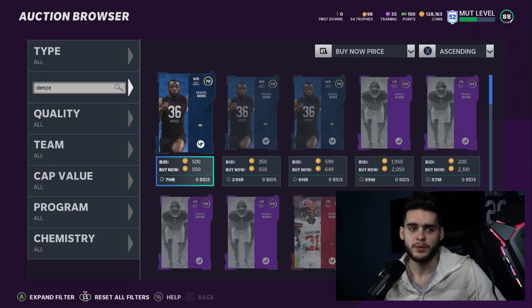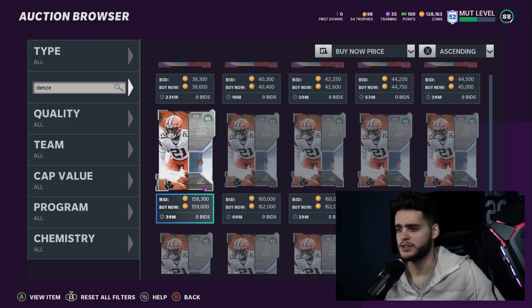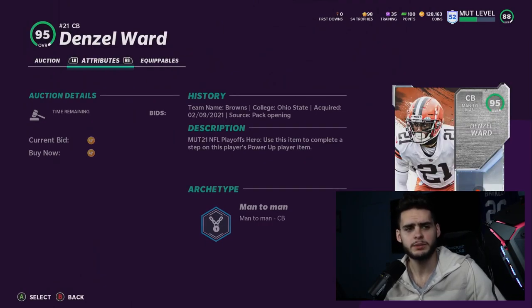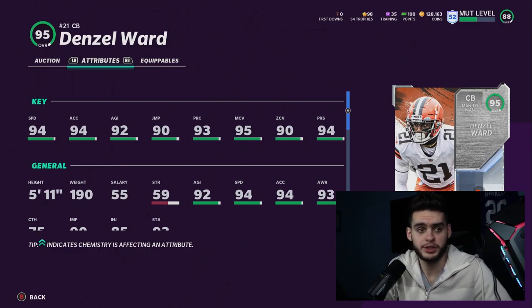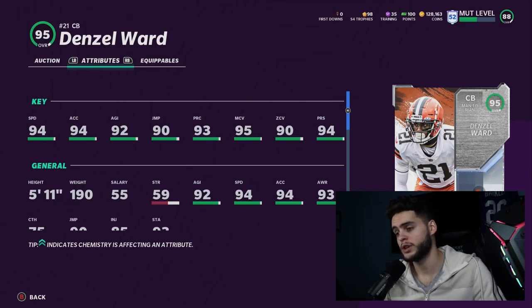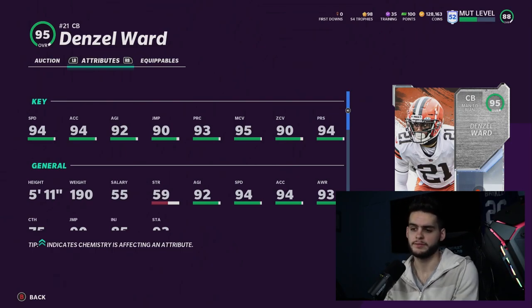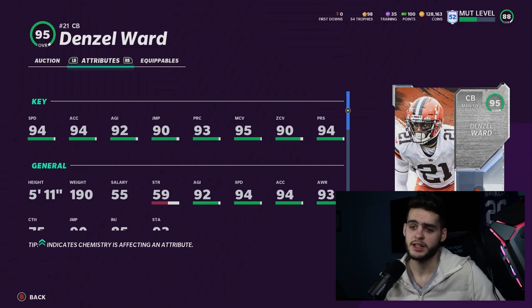You can't always go 30k or 40k for every player — these are the guys you put on the budget team, below 200k, who get the job done. Next is Denzel Ward at around 159k. People say that's not budget, but a 150k card that can start on most teams is a budget card. With 99 man, 99 press, and 95 speed, at a 95 overall powered up, he's very competitive.